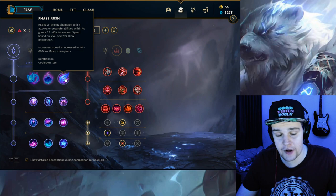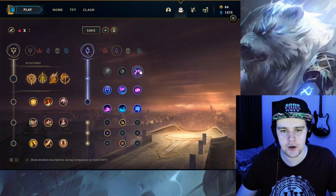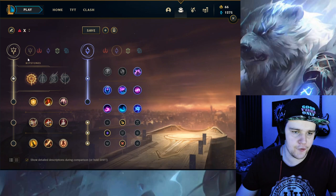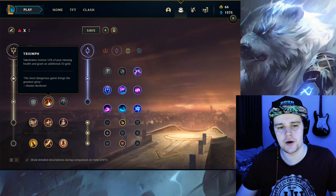Some people might think Phase Rush is better — you do see some players run Volibear with Phase Rush — but it's just not better damage-wise compared to Press the Attack. You can make up for the Phase Rush by simply going Nimbus Cloak and then taking Blue Smite, and you can run people down quite easily. This is going to give you the early 1v1 advantage and overall will snowball you the best throughout the game, so you definitely want to get Press.